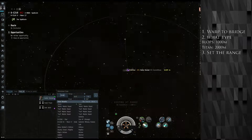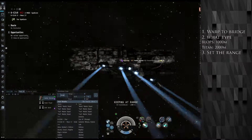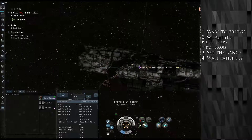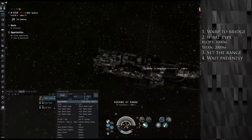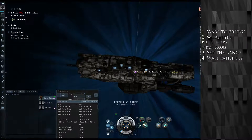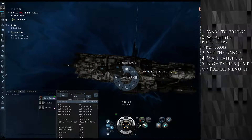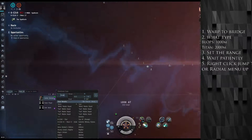Once you have set your range, wait until you get within range of it. You will then wait there patiently and do not move. Go ahead and put the cyno up. You will hear the bridger say something like 'bridges up,' or you will see the effect. You can then click 'jump to' or 'jump through,' or you can choose the radio menu top option. Take the bridge and you will land at your destination.